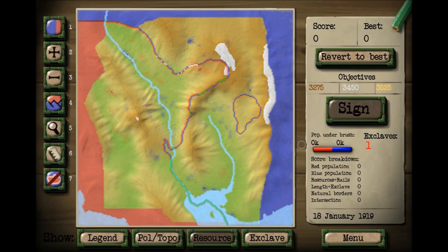Before we get into that, let's cover the basics of what you'll be doing. All you need is your mouse and left-clicking. You have your little cursor — I know you can't see the mouse part, but hopefully you can see the circle that is floating around. On our left-hand side, we have our little tabs.